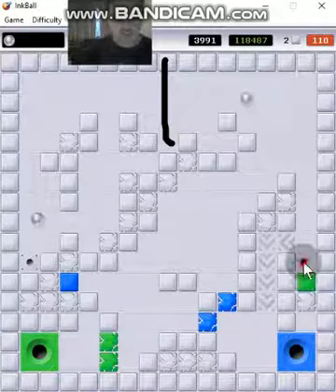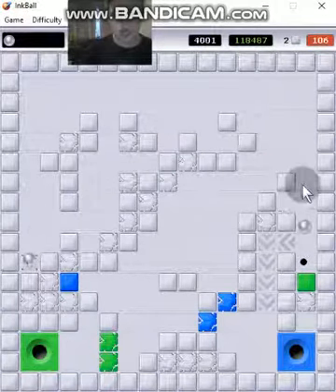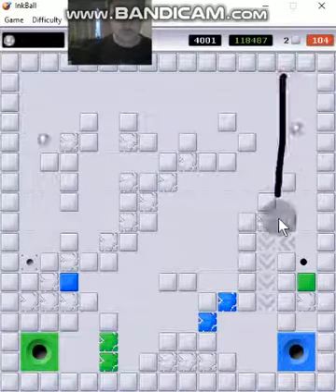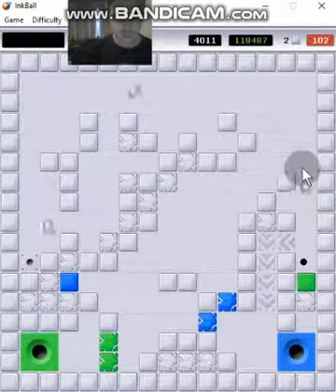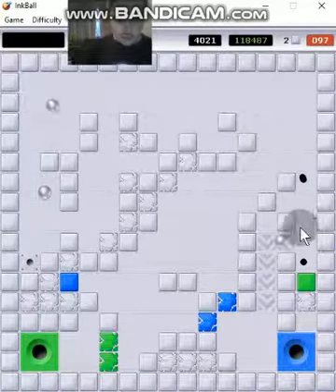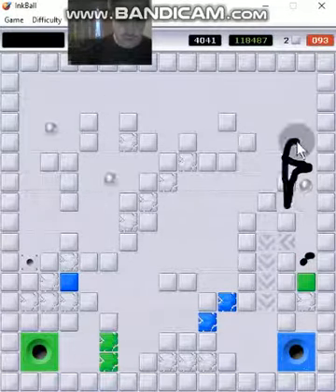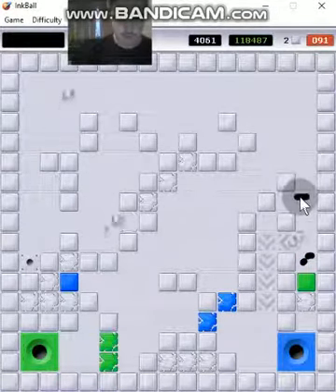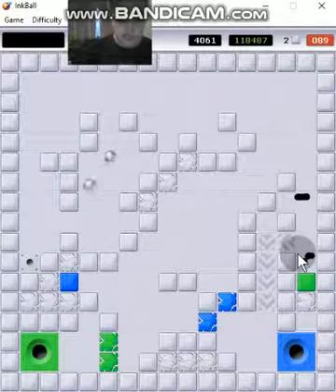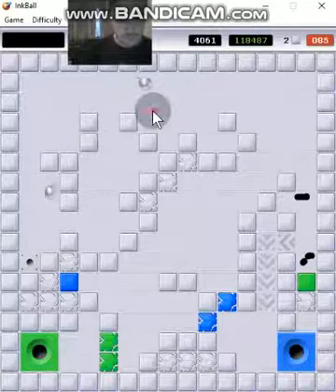The easiest thing is to get the silver balls to go in the right hole. Once you earn a silver ball, you can still make it — you don't get it in the wrong hole, but you can still make it though.